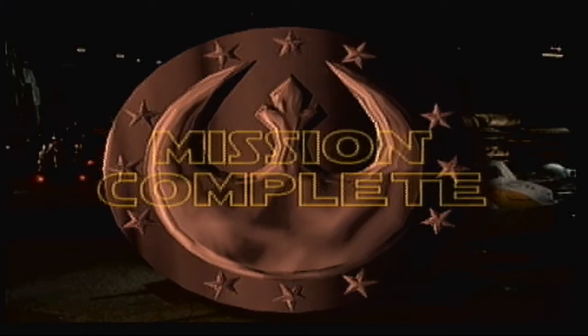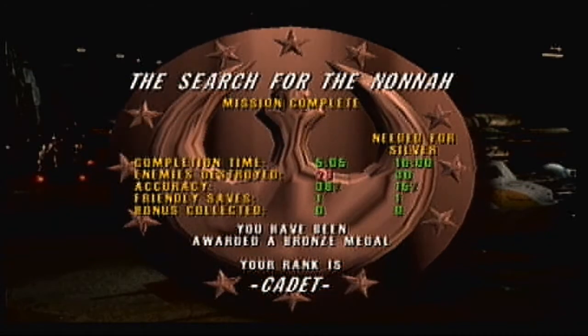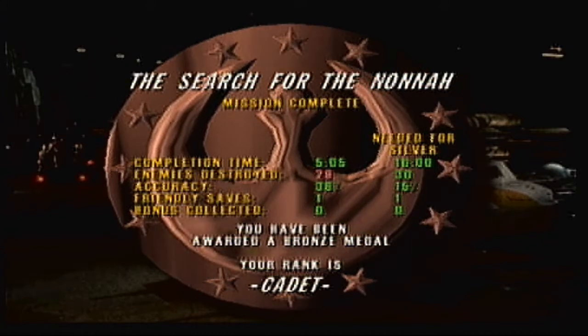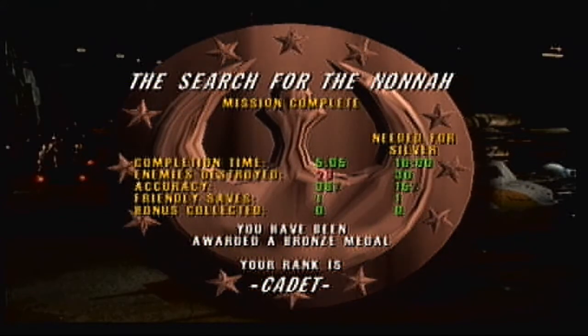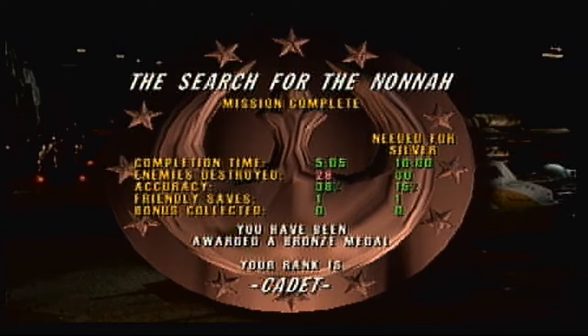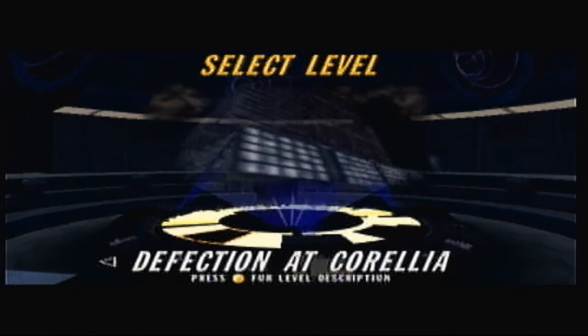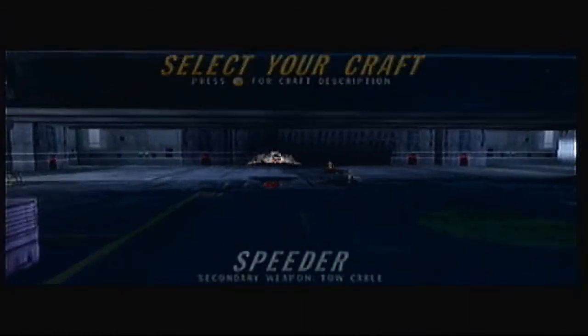We got a bronze — not that big of a deal. One more enemy destroyed and we would have gotten a silver. With a few more kills, actually, we could have gotten gold, because the only big requirements for this mission are time and kills. You can keep up your accuracy percentage by shooting on that little ship. Imperial officer Krix Maydeen wants to defect — this is one of my favorite missions in the entire game. This level is absolutely ridiculous and probably where the most failure is going to happen, but it's a fun level because we get to go in the speeder!